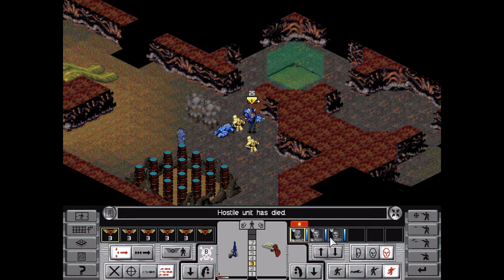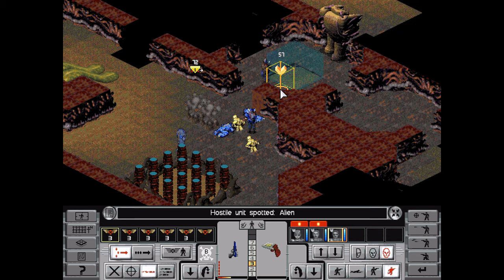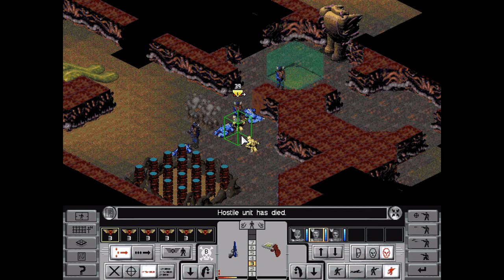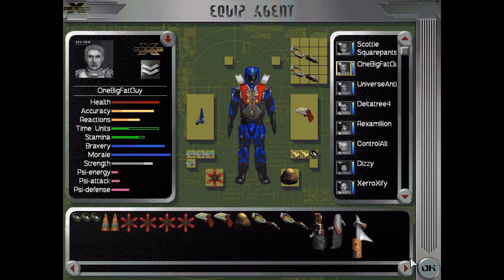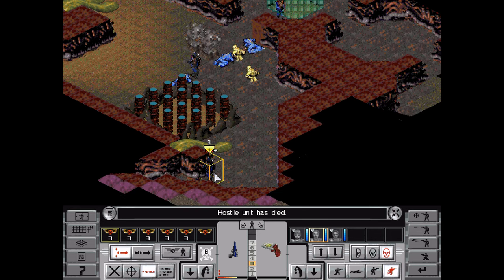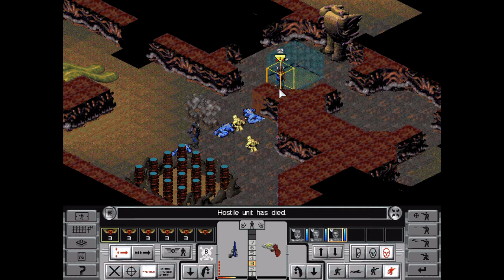I need someone else to come up here and give me a hand. Get over here, you're going to continue destroying. Lovely jubbly. I really don't remember in my previous playthroughs that so many aliens would still be bringing brain sucker launchers so late into the game. I don't remember that being the case.